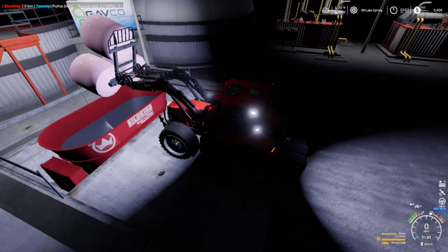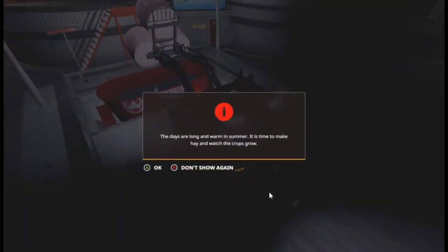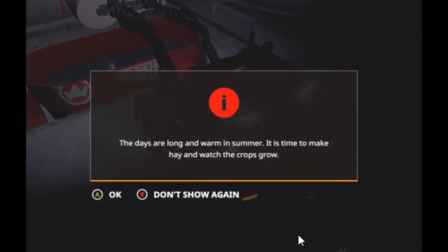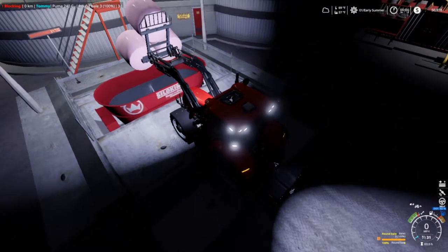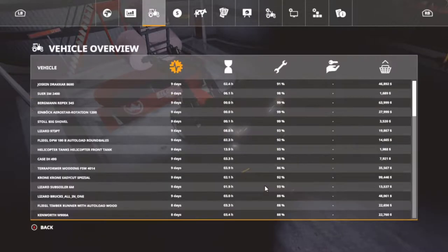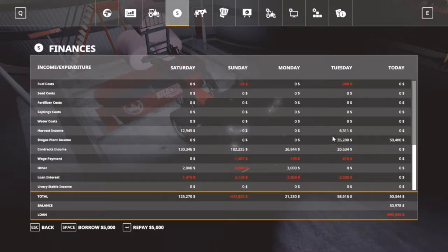Three till midnight and this ain't gonna work — 40,000 — one minute till. Here we go, folks — midnight prices! 'The days are long and warm in the summer, it is time to make hay and watch the crops grow.' 50,400 biogas, 2,500 loan interest, 228 vehicle running costs. We're up to 50,000! Let's go to our finance — actually $58,000 made. Harvest income was $6,311, biogas plant income $35,200, contracts income was $20.